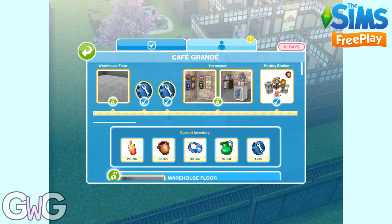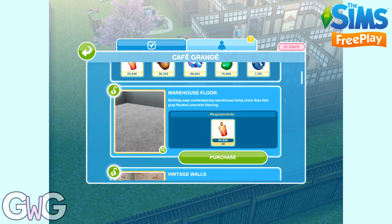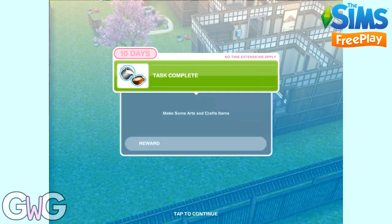Here you'll see all the prizes that you have to unlock. As this is the Early Access version, I have unlocked everything already so I can show you all the prizes straight away. But at this stage you will have unlocked the warehouse floor. We're not going to buy it right now though — we're going to click the green back button to go back and complete the task.